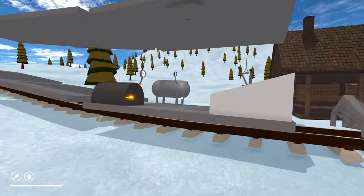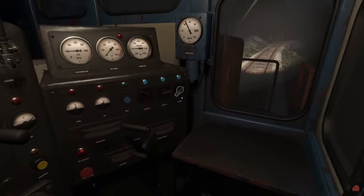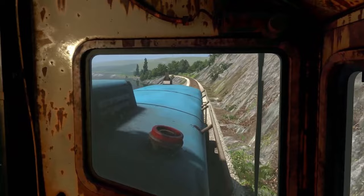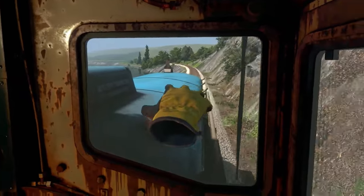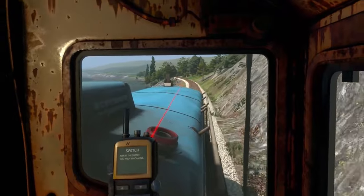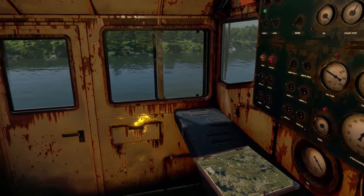Many of you were curious about how my train actually operates, so I'm going to start with that. Driving the train is a core aspect of my game, so a big part of the gameplay will be dedicated to it. At first I was thinking of making a fully operating train locomotive with a lot of valves and sensors, but I realized the game would quickly turn into a train driving simulator, which is pretty boring after 20 minutes of gameplay. So I decided to focus only on the main aspects of how train locomotives work.